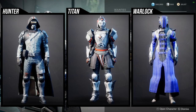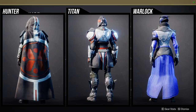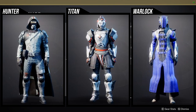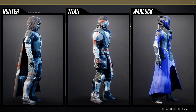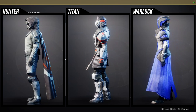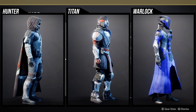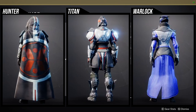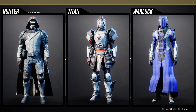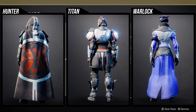For the armor sets, let me go to collections real quick. For Hunters, I think the helmet, arms, and chest piece are probably the best pieces. The boots I'm not a fan of, and the cloak I'm definitely not a fan of either. For Titans, I really like the boots — I have a Mongolian-themed set saved for those, which is why I went with a Mongolian theme for that one.